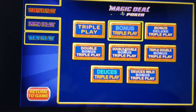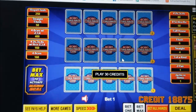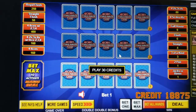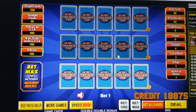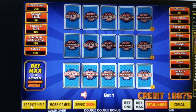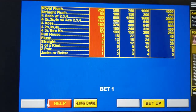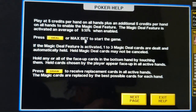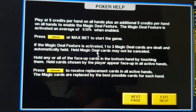One thing to know about this game: when you play it, it is going to randomly deal you one, two, or possibly three magic deal cards, and these magic deal cards can become anything, which you will see in a little bit. Different games have a different percentage of how often these magic deal cards come up. With double double bonus, they come up 9.5% of the time, so that's roughly about one in ten hands.